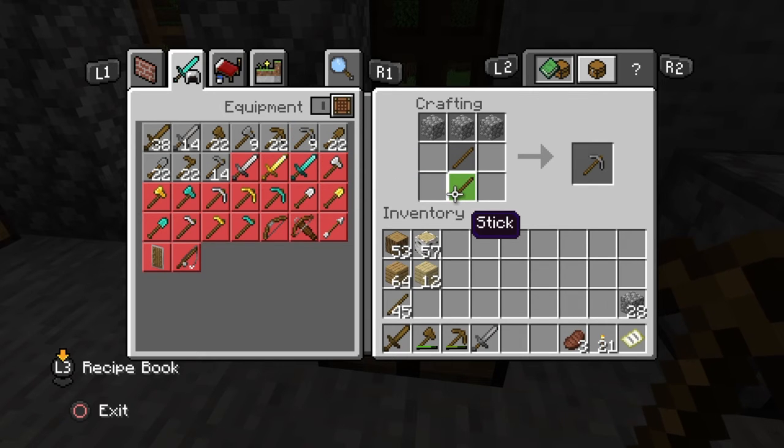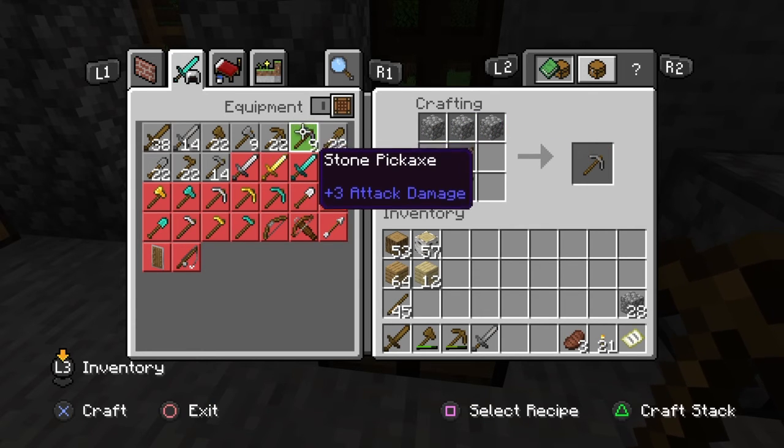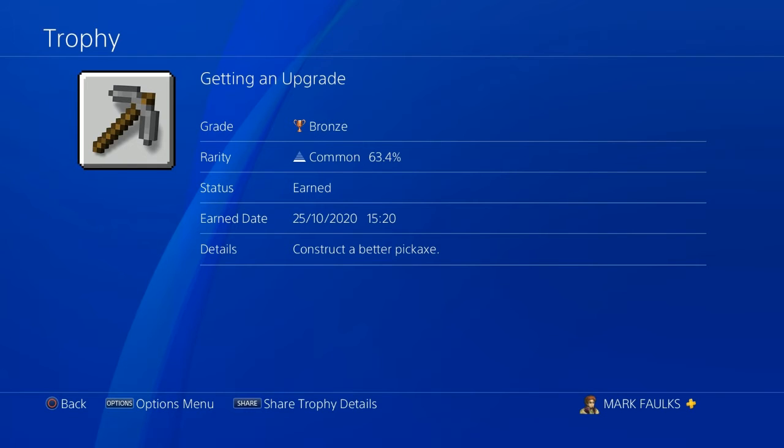As you can see, the recipe for the pickaxe is the same. We place a wooden stake in the centre square of the bottom line, centre square of the middle line, and then we replace our three wooden planks on the top line for three cobblestone blocks. Once we've done this, we should get our trophy — Getting an upgrade.